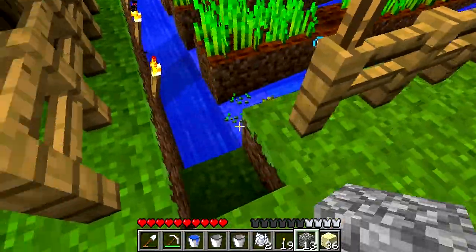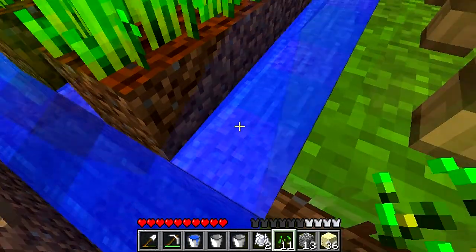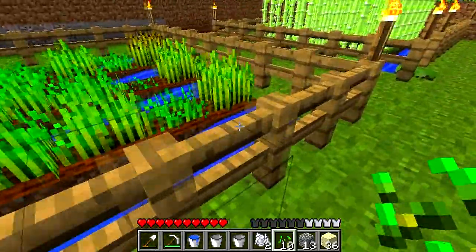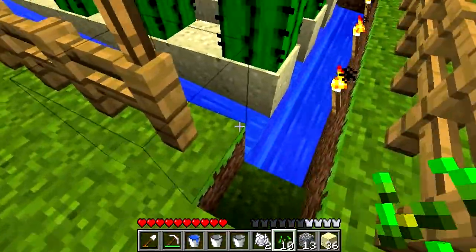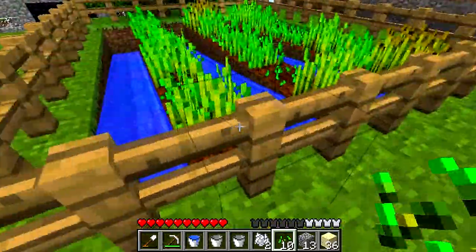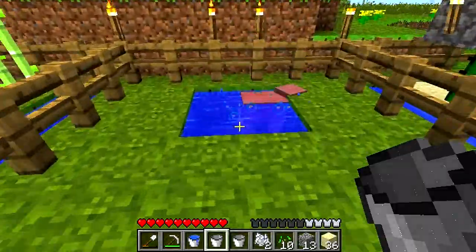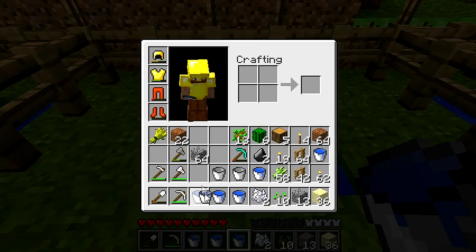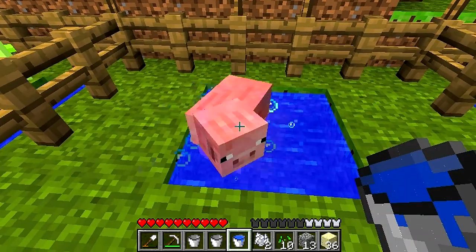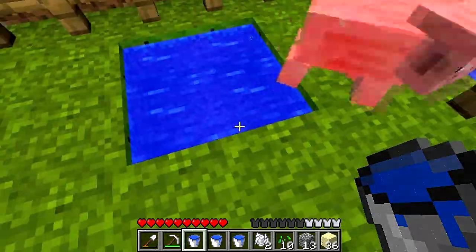So this farm is coming along real nice. Yeah, it's a wheat farm — got some seeds and wheat. Not making bread, but I already have the ability to make mushroom soup. I'm going to go ahead and fill all these spots up with water and check the time on the video, as the pig plays in my little pool that I made apparently.